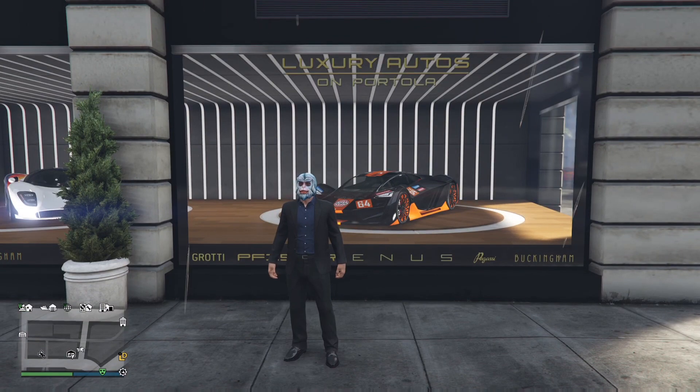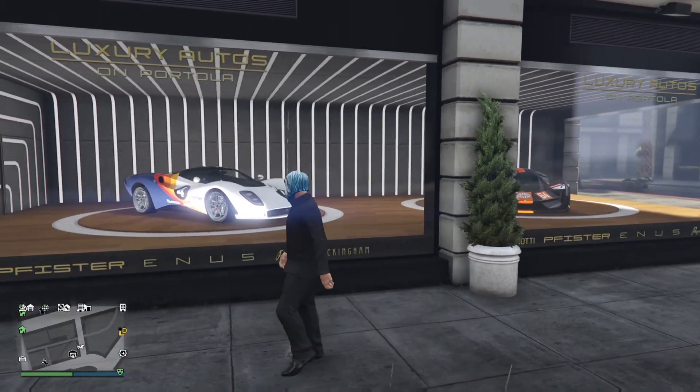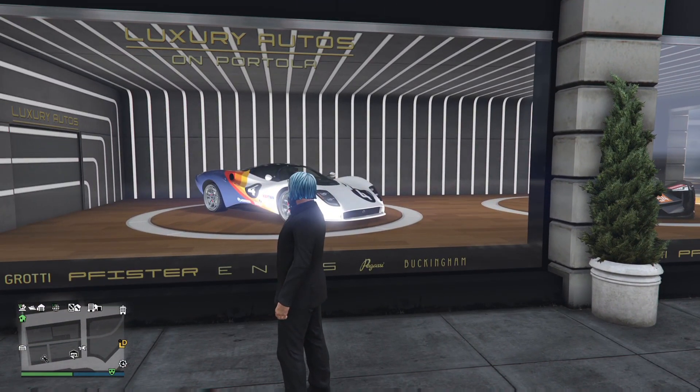At Luxury Autos for this week, we have the Tesseract on the right, and over here the Tigon — not sure how to pronounce it — on the left.